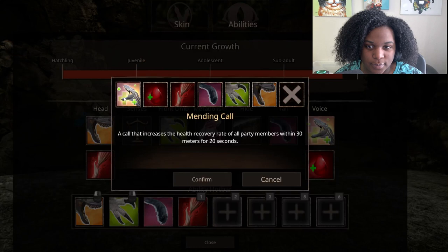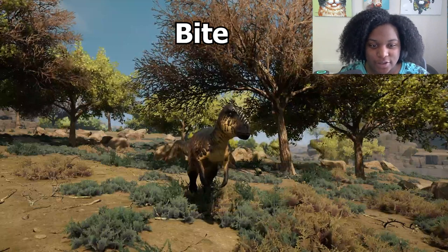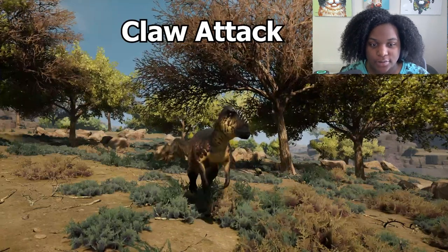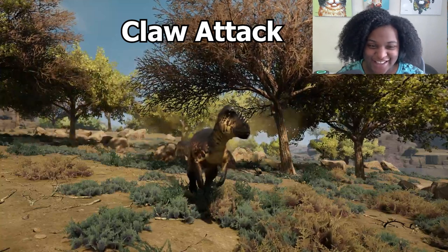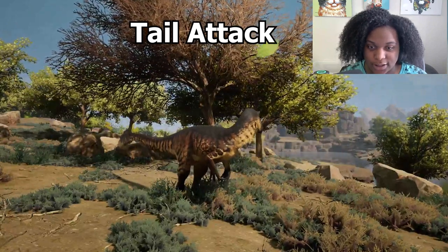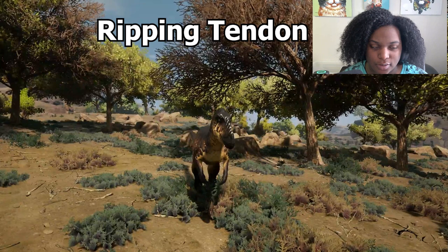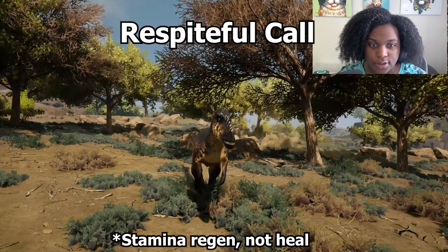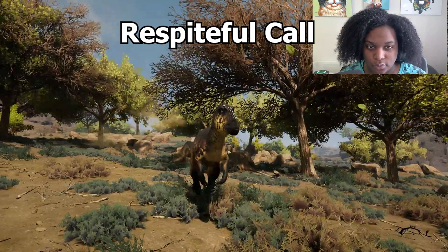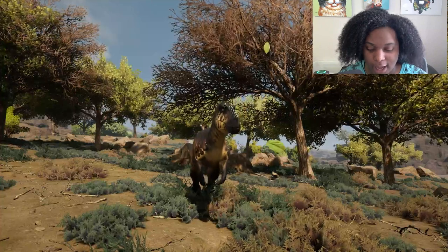Tendon rupture, heal call, heal call, bleed ball. Alright, let's look at all the attacks. We have our standard bite, then we have our claw attack — oh my god, he's like 'come here' — claw attack. Then we have our tail attack — that's pretty good, I like it. Then we have ripping tendon — pretty much like the Spino's bone break bite. Heal call, and then bleed heal. Wow, we are absolutely terrifying.